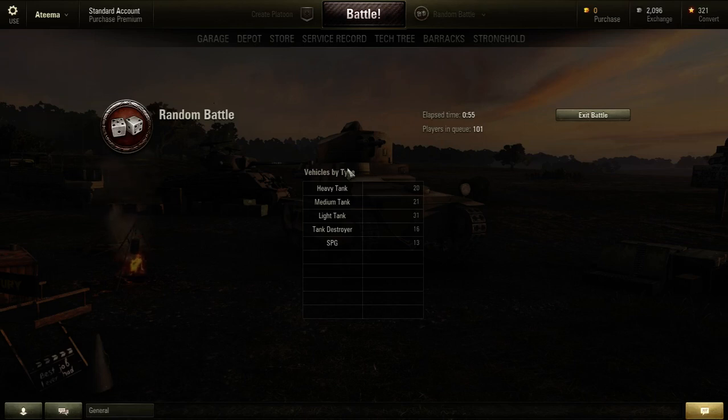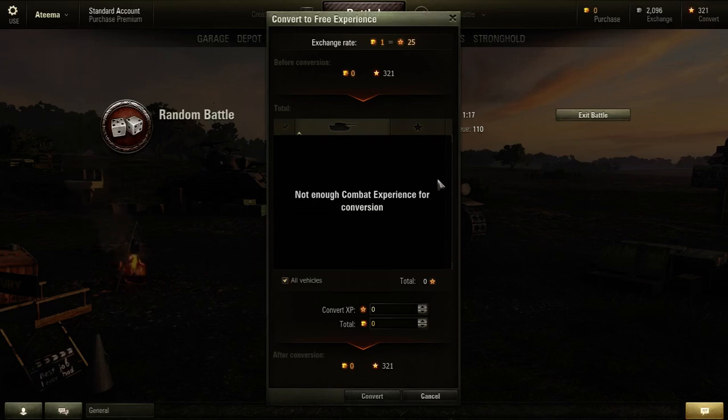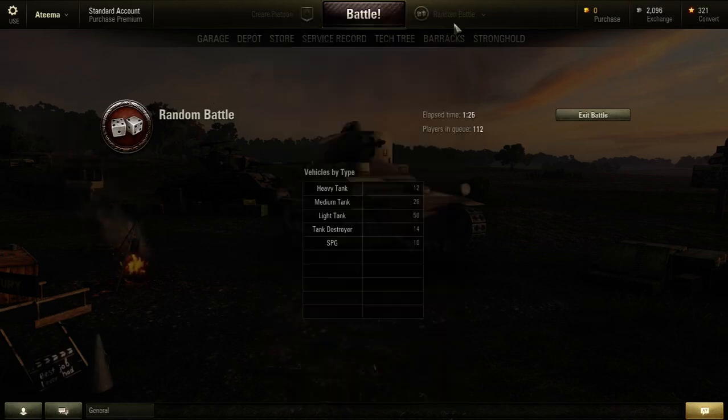We're probably going to win that one just because they're bum rushing, but losing is a possibility. It all depends on how good my team is, and I'm probably going to have to sit here until that battle is over before I can get in. Convert — costs real money. Convert experience — yeah, it probably costs real money. Oh well.